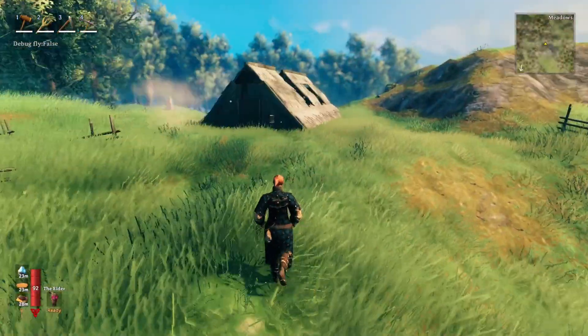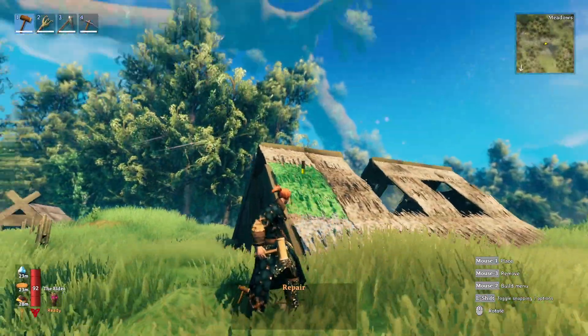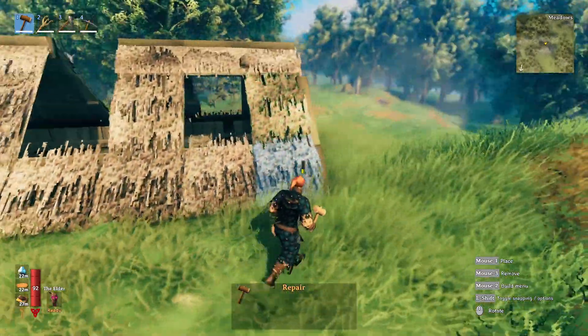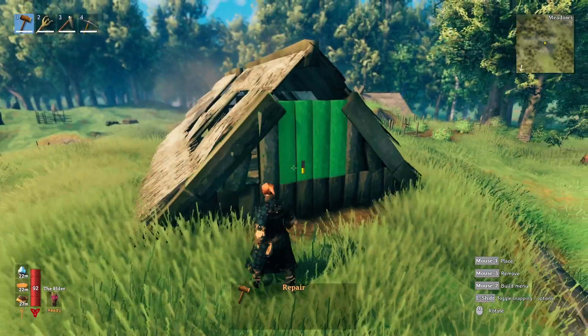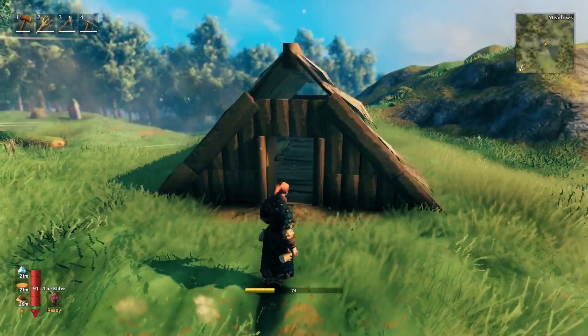We're going to figure it out as we go. We'll start by going over to this house here and repairing the roof that has caved in — we've got holes everywhere and everything just needs a good refresh and repair. It looks very dilapidated.